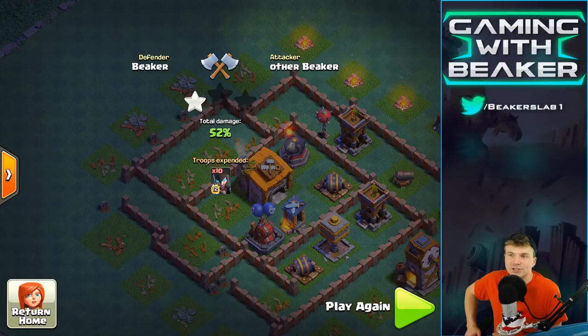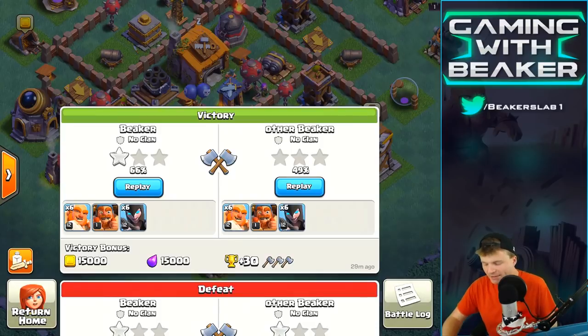I've always said in Clash: if you can just drop one troop and win, something's wrong. You shouldn't generally be doing that — you should try to be a little more creative. I think this is going to be a troop that works with that theory. You're gonna want to drop these with some giants, or any tank really — even barbs — just something in front of them. I think it's gonna be really cool.